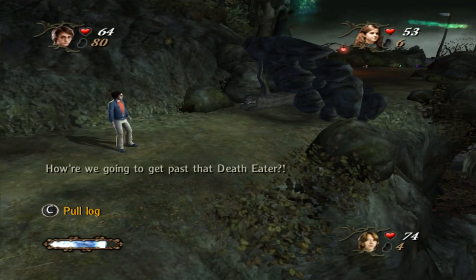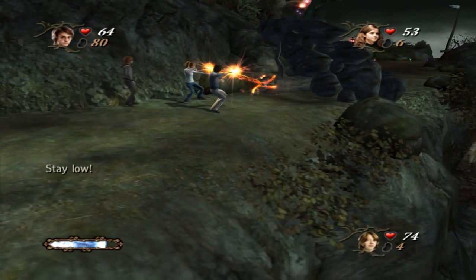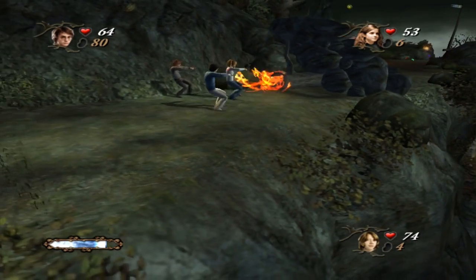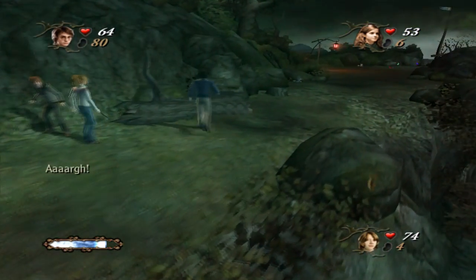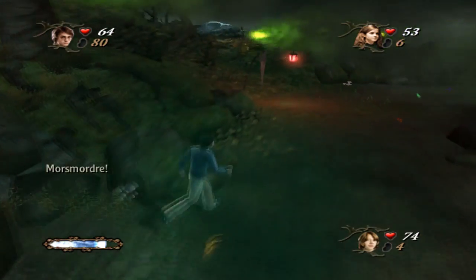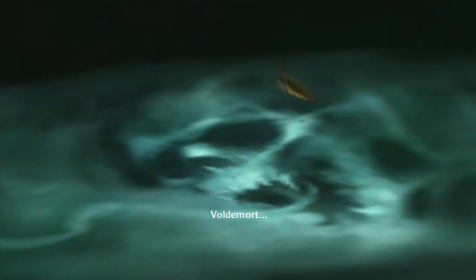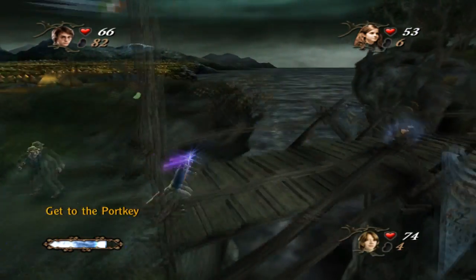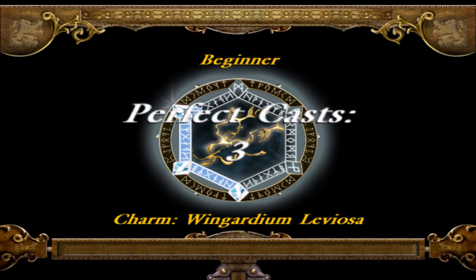Hello, dead face! How are we going to get past that Death Eater? We can't cast at him! Stay low! You want to help out, Ron? There we go. Goodbye, I guess. What is that? It's the Dark Mark, Harry! It's his mark! Voldemort! Get to the Portkey!